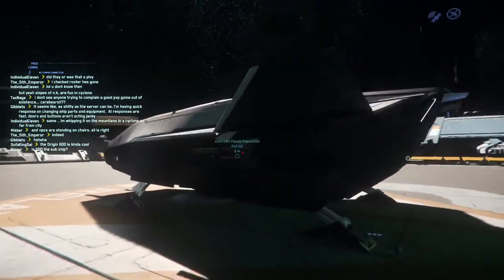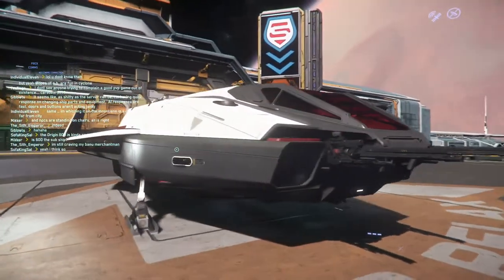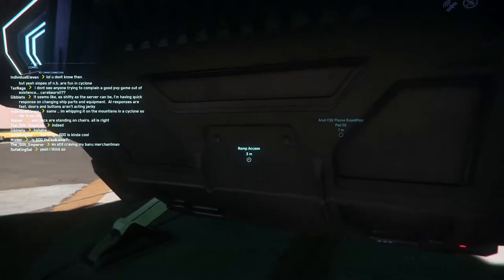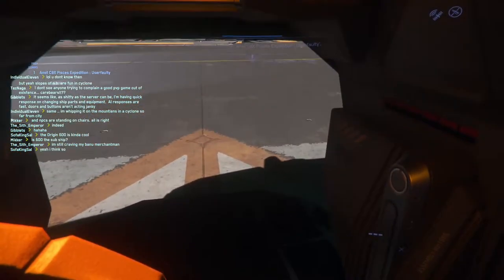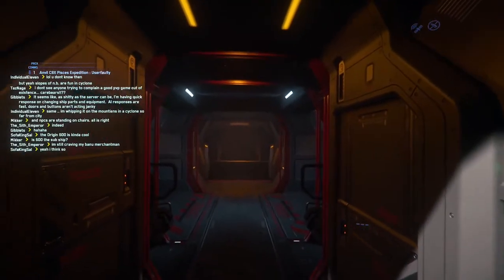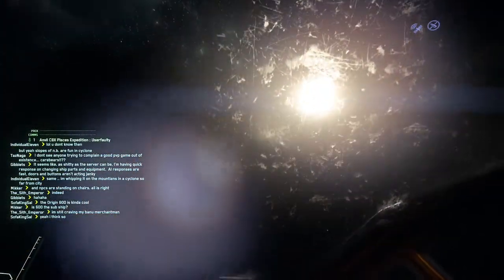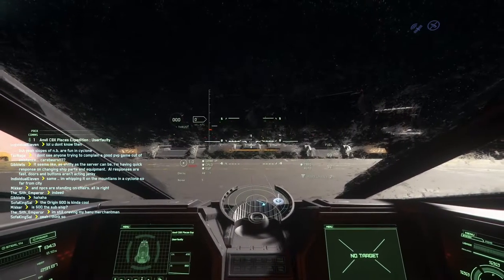So I'll kind of do a quick once-over of the ship. This is not a bad little ship — I like it as my little transport ship. I don't have to bring the big Mercury Star Runner for now; I can just take this little guy out and bring some friends if I want to. I don't know what's going on with my screen — my windshield is pretty dinged up.